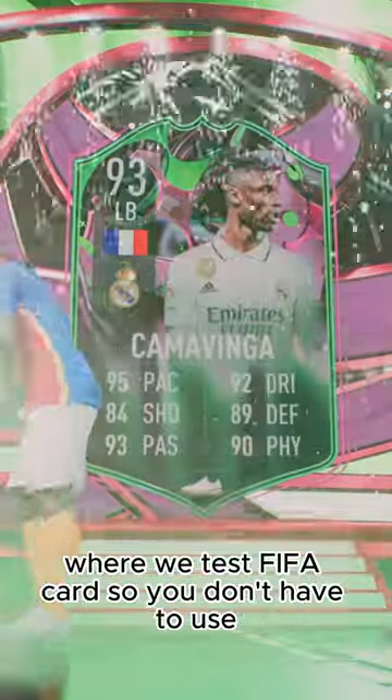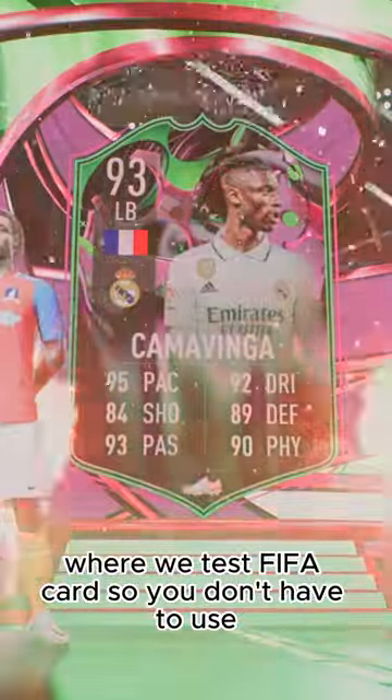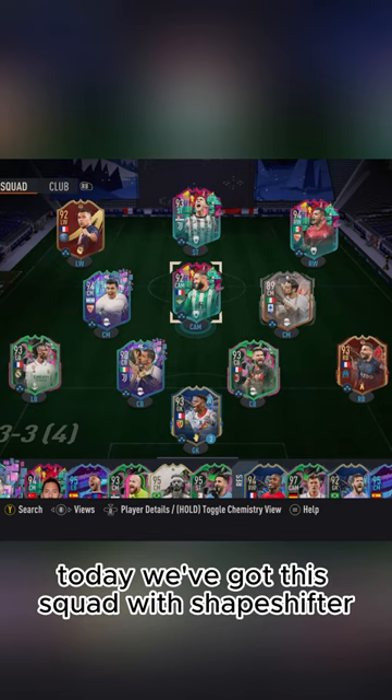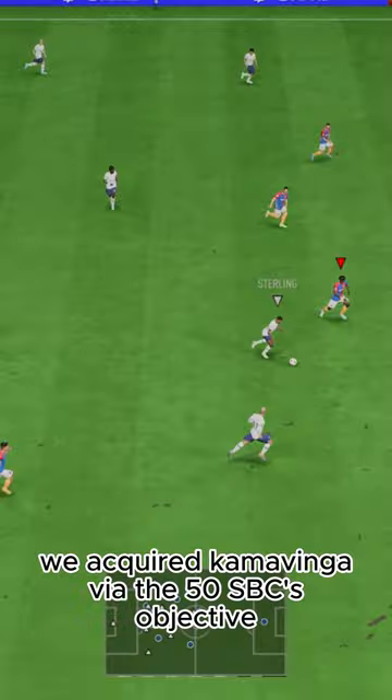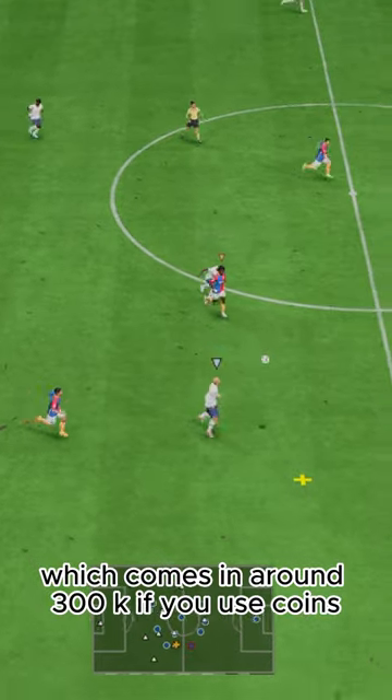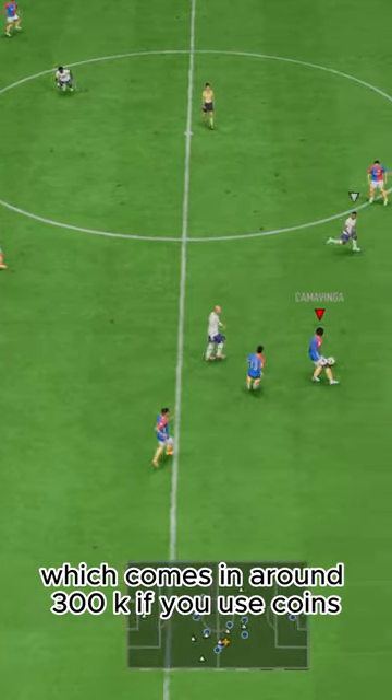Welcome to Baller or Bust, where we test FIFA cards so you don't have to. Today we've got this squad with shapeshifter Eduardo Camavinga. We acquired Camavinga via the 50SBC objective, which comes in around 300K if you use coins.